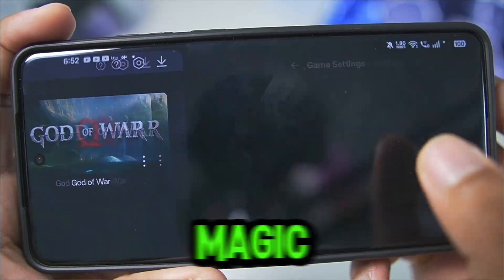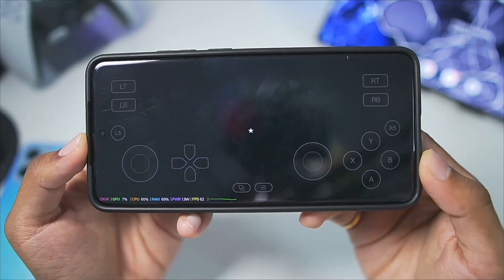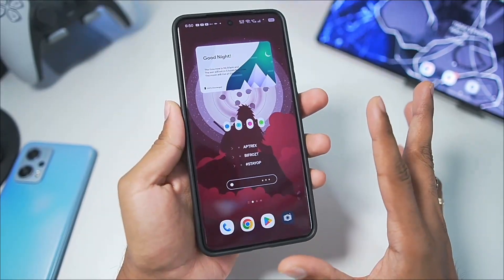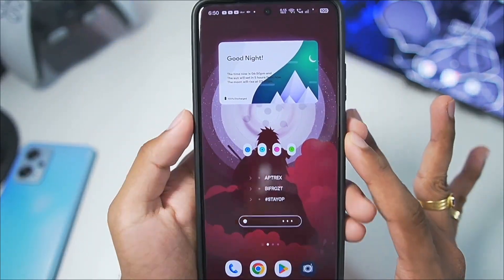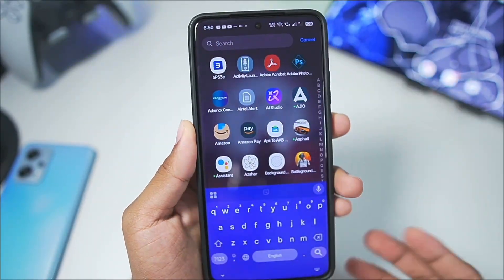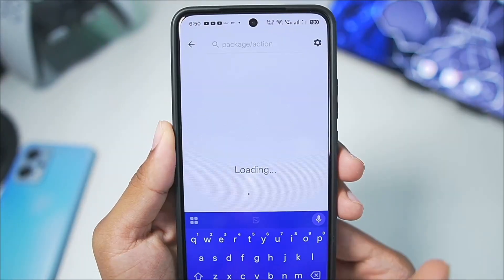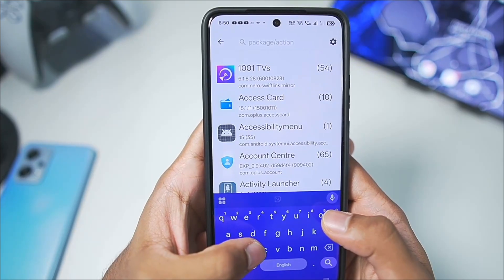If you don't already know, Red Magic is a gaming smartphone company, and they have decided to launch their own Windows emulator for their gaming phones. Before getting started, I won't be actually showing you guys how to add this emulator on your Android device, because it is actually a complicated process — you need lots of tools and even Activity Manager to launch the Red Magic PC emulator.